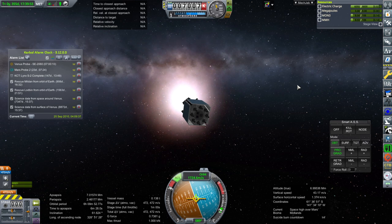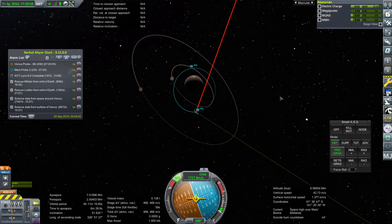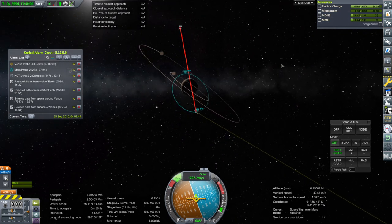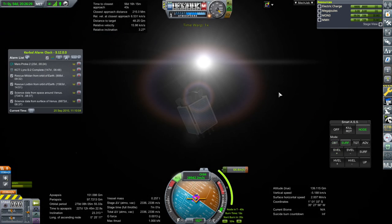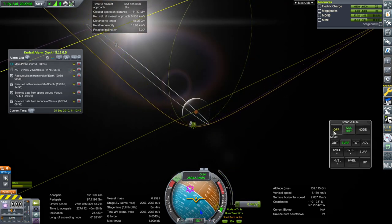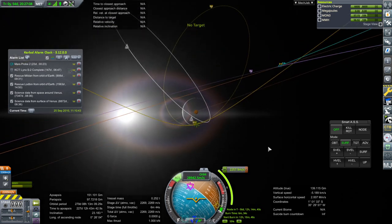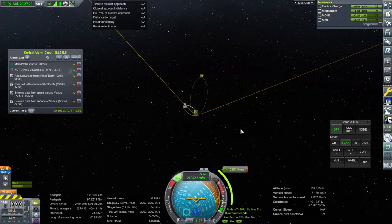Let me jump to the Venus probe for its mid-course correction. Ignition - kill rotation - okay, that's fine. We still have a chance to capture, but it's barely a chance. We probably can't flip to the other side of Venus. Adding the SOI change alarm. Focusing on Mars Probe 2 arriving next - it looks like we do have comms at 6% signal strength. Earth hasn't moved that much, but if it were further over it might not be possible.